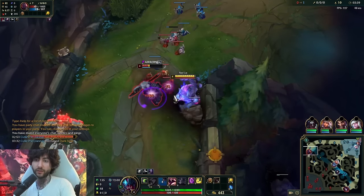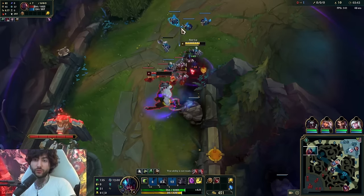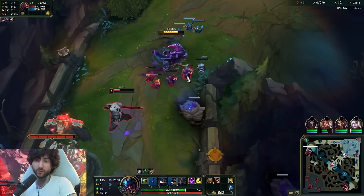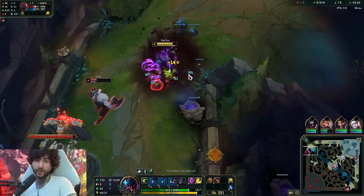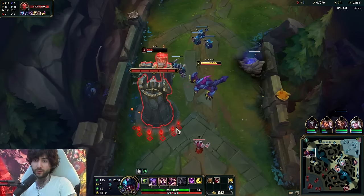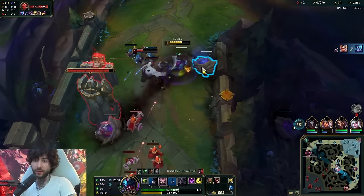We're going to use the wall and just get on top of him: Q, auto attack, E into a trade, and one more auto just for fun. We just keep pushing him in and go for plates. We have room for plates so we're going to take advantage of that. We stand next to the tower to get the tower plates and then E out.